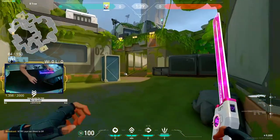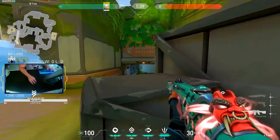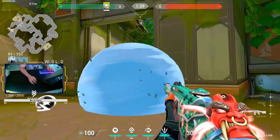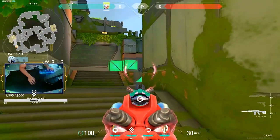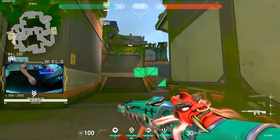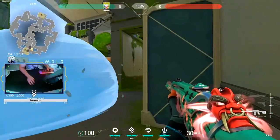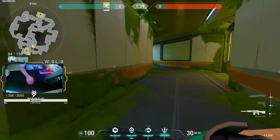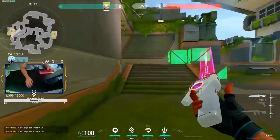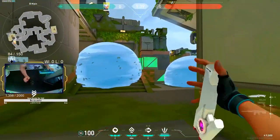For attacking B, you always have to be careful about an op peeking you — you can smoke this at the start of the round if you want and get closer up. Be careful about all these angles, especially right here. What I like to do is smoke this, smoke that, and then creep your way onto site. Play around your smokes and you can get crazy kills. The thing with Jett on this map is all the entryways are kind of the perfect size for her smokes — it's like this map was made for Jett. You smoke this, smoke that, maybe get aggressive on site.